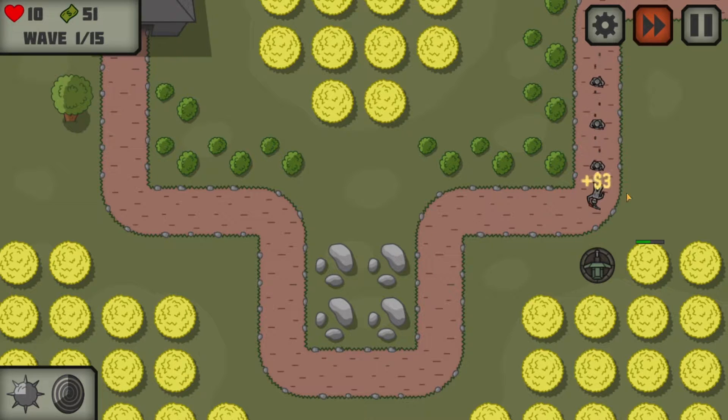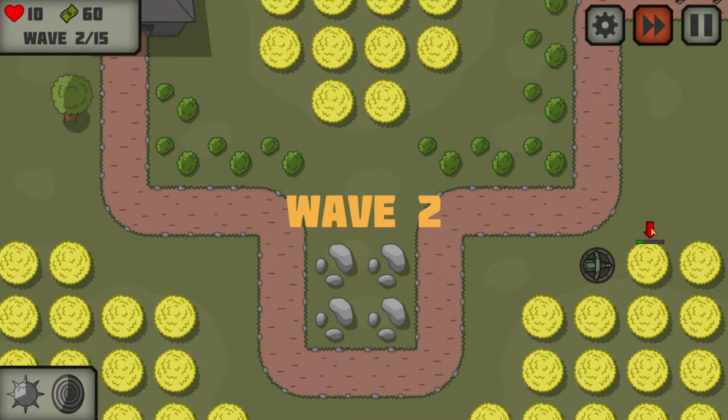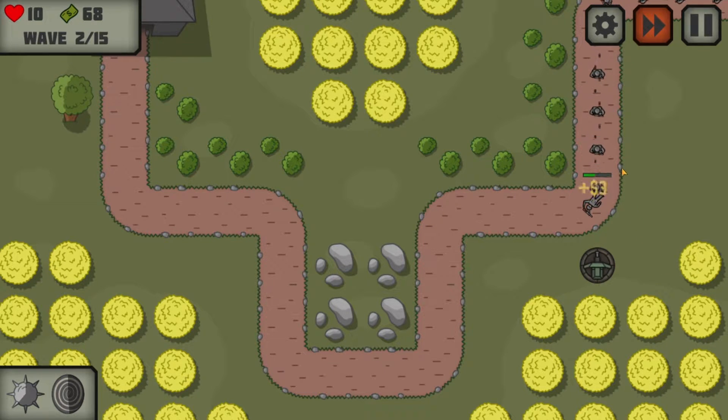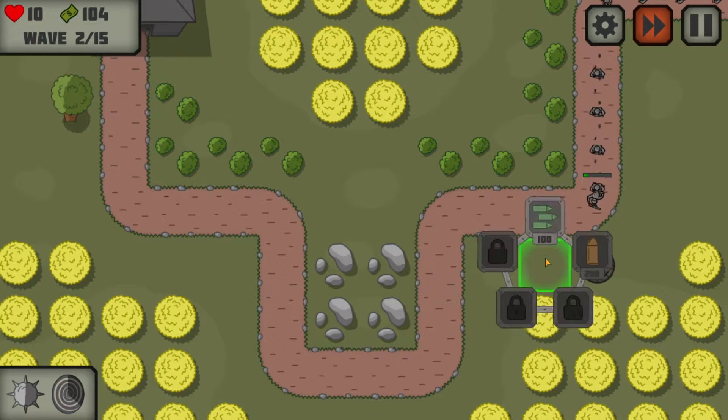And as soon as this stream of soldiers dries up, we're going to target this again and start making some more money down here. Because every time we destroy one of these objects, we actually make a tiny bit of money. It's not a lot, but it's going to help us in affording more weaponry. So any extra money I can get, I'll take.